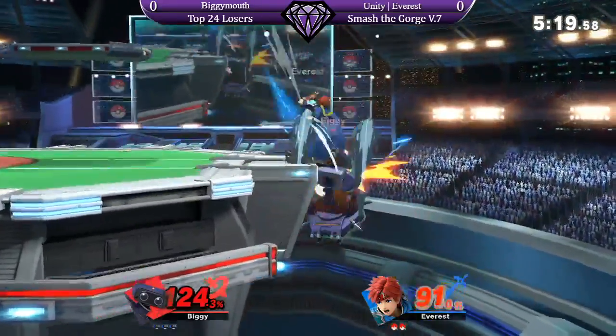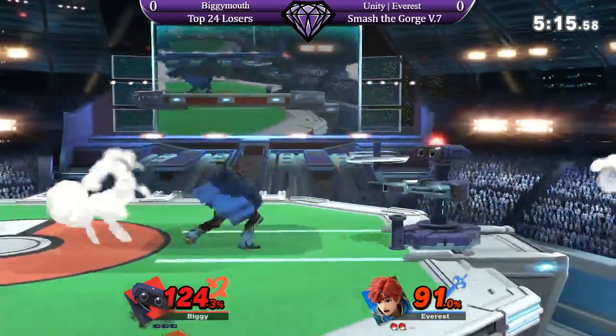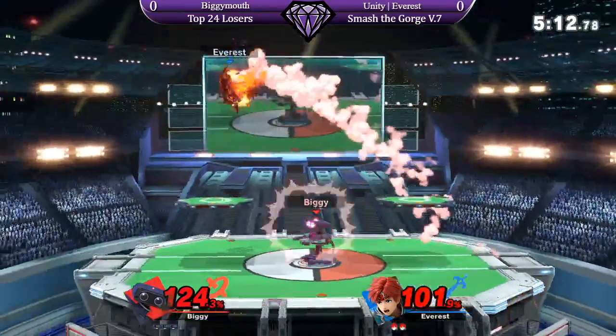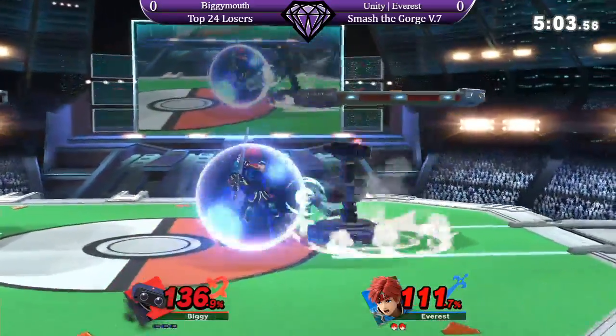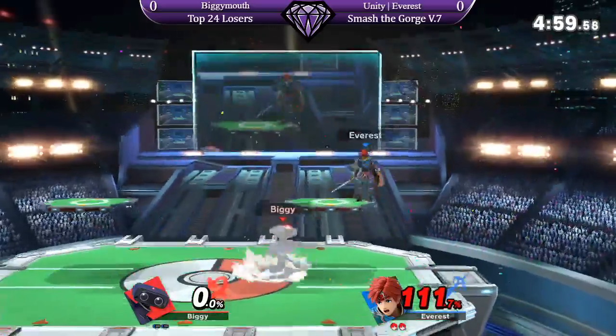Rob off stage, though — pretty tricky for Roy to edge guard. One thing Biggie does a lot is saves his double jump, so he'll just up B down there and then double jump up air. And if you're not ready for it, he'll get back onto the stage for free. Nairaj getting just a little bit impatient, just trying to go up and intercept Rob, but he's really hard to interrupt.